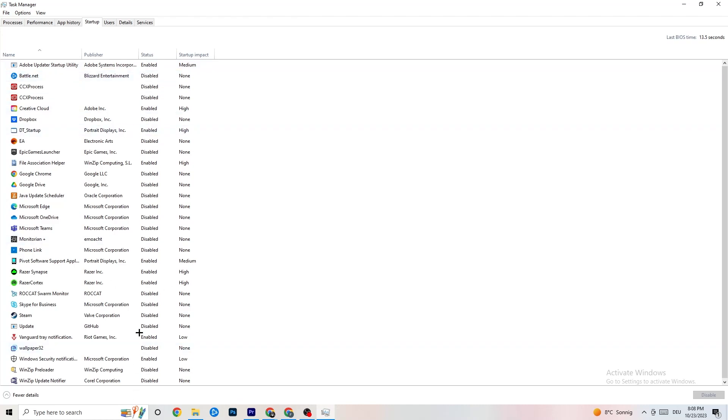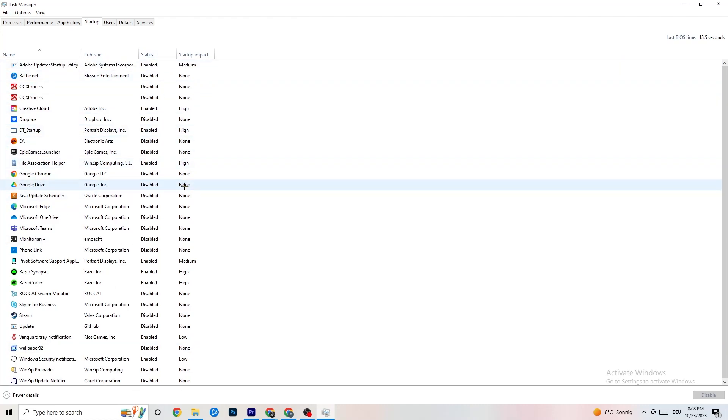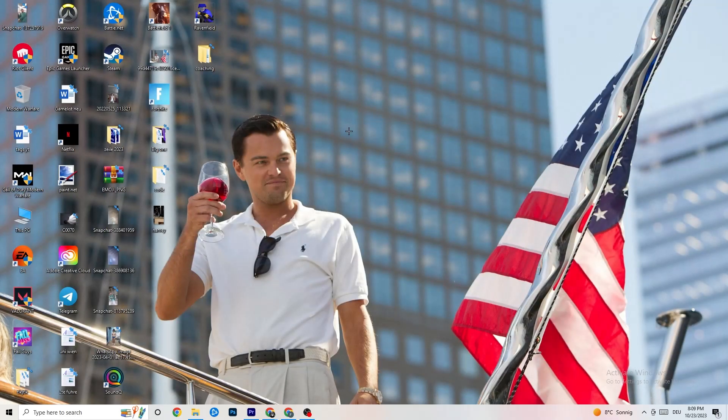Next, go to the Startup tab in Task Manager. As you can see, I've disabled nearly everything. Disable every program that auto-starts in the background to reduce GPU and CPU usage. Right-click each one and click Disable for anything you don't need. Once you're finished with Task Manager, close it.